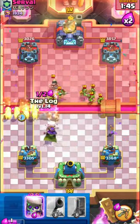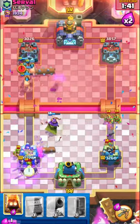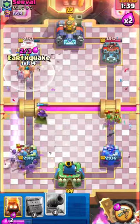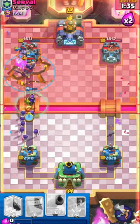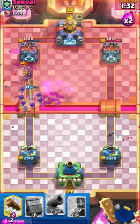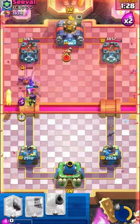Here I used my Log to kill the Princess, so I ended up taking some damage from the Goblins. The enemy started panicking and making bad plays, so I got a lot of damage.